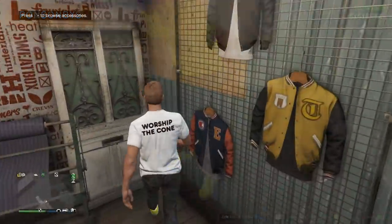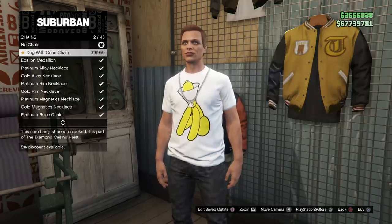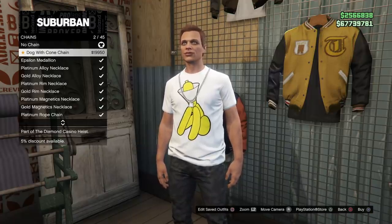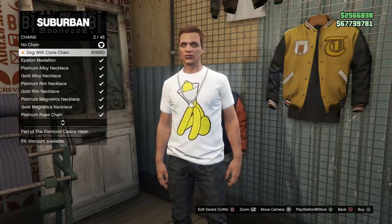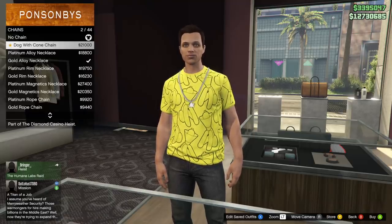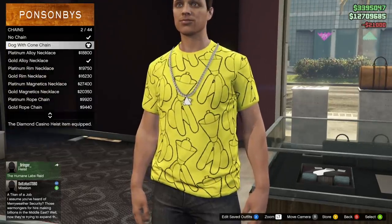The final item is the chain. Go to the chains category and it's the very first one — the Dog with Cone chain. With the 5% discount it's $19,950, and the regular price is $21,000. It's a simple silver chain with the head of the dog and the white cone on there as well.